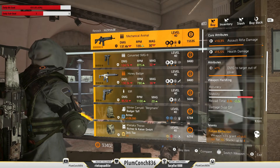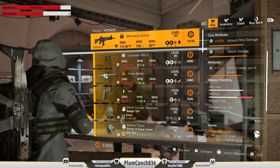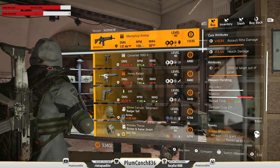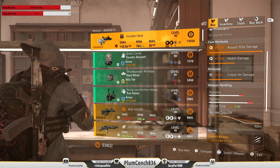Your White House vendor has the Mechanical Animal. The rolls are pretty solid across the board and it already has damage to targets out of cover — a fantastic gun to have on your proper skill builds and even your hybrid builds. Inside your clan vendor this week we've got the Invisible Hands; the rolls aren't too shabby, but I'm not a huge fan of this gun.